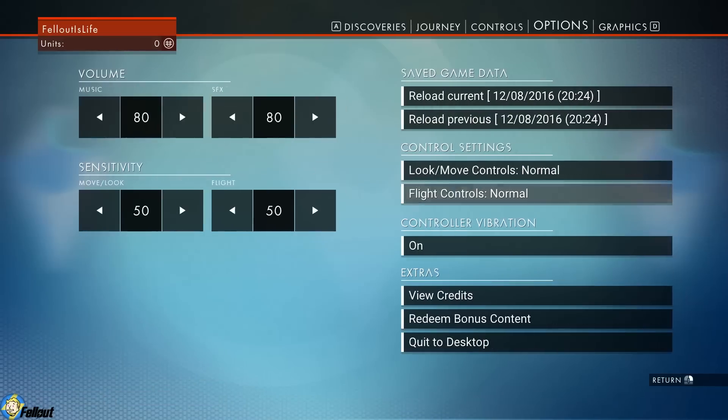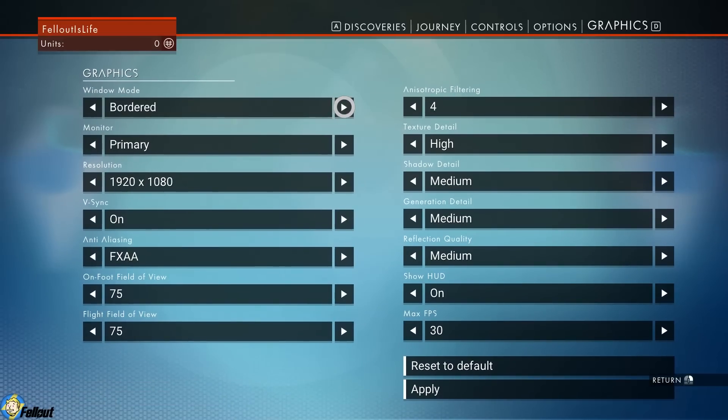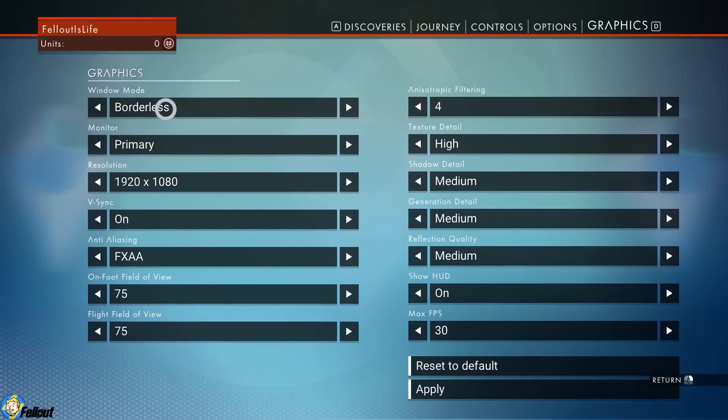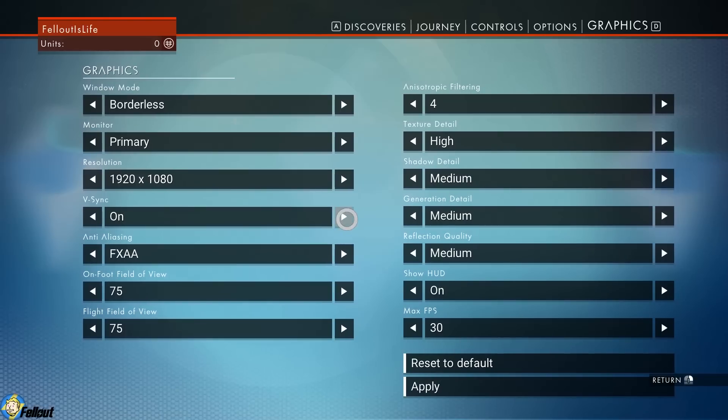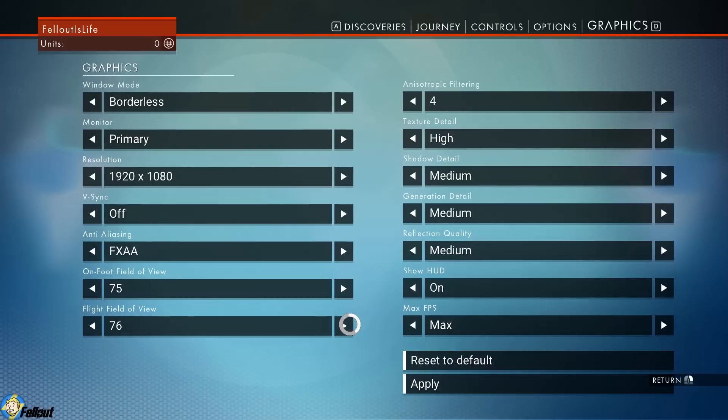Okay, what we're going to do is go into the graphics tab. We're going to put it on borderless windowed mode — it's just called 'borderless' — but most games you'll find run a lot better. That's going to fix our launch problem where we can't get the game to actually show up on the screen. We're going to turn v-sync off, and if you have an NVIDIA or AMD graphics card, we're going to force v-sync in that software.